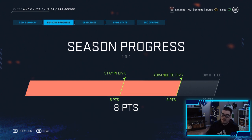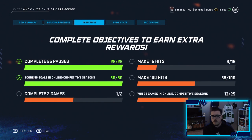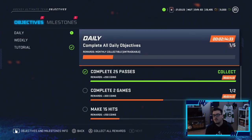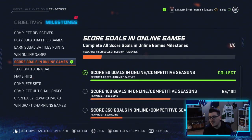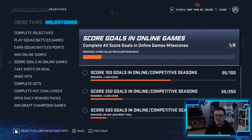We get the two points - we're one step closer to winning div 8. Confirmation of the two points. We advance to div 7 next game if we win - we get the div 8 title. We completed two objectives, that'll get us some coins. We get 200 coins thanks for completing 25 passes, and we complete a milestone scoring 50 goals. We get a loaner item which we won't be using because I just don't think it's fair.